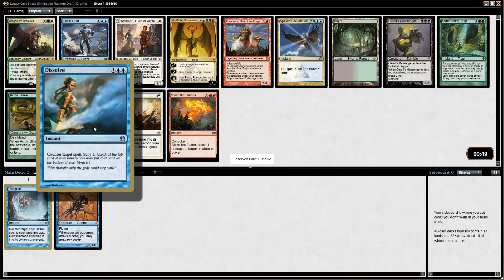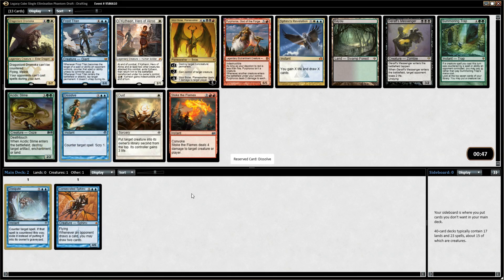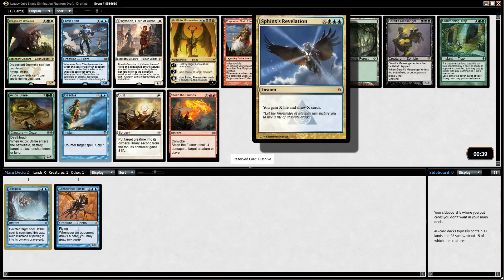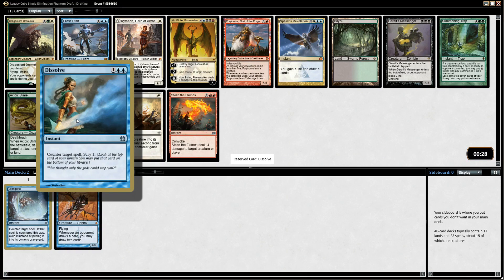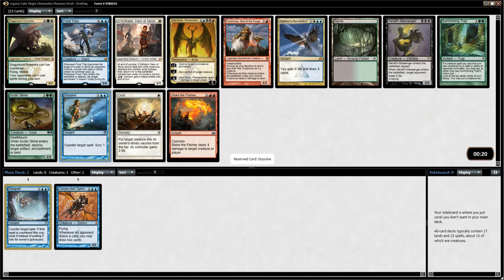Here we're going to take Dissolve. We just want to get a whole lot of counterspells — that's generally the way I like to build my blue decks. I like to have some card draw like Consecrated Sphinx, maybe a Sphinx's Revelation, and earlier card draw too if possible — things like Compulsive Research, Thirst for Knowledge, Fact or Fiction, Deep Analysis. We also want a lot of counterspells because that's how we turn card advantage into wins.